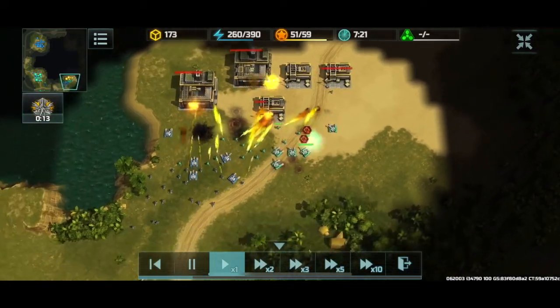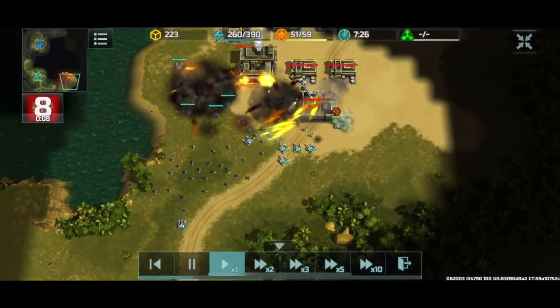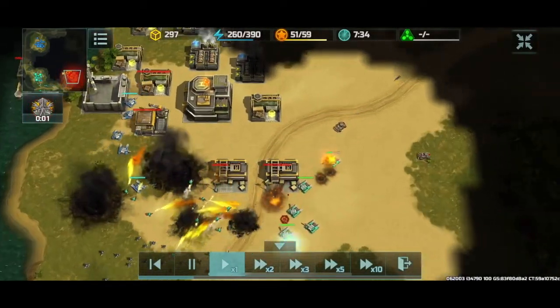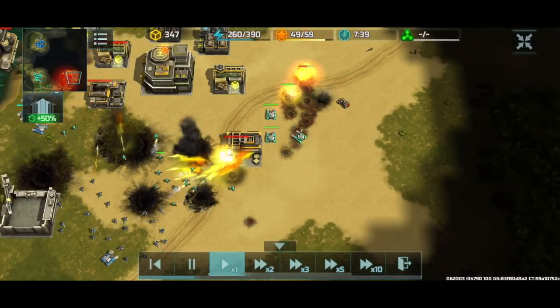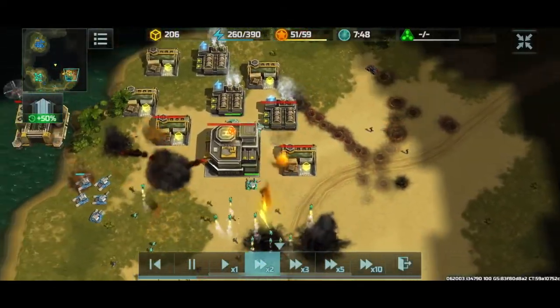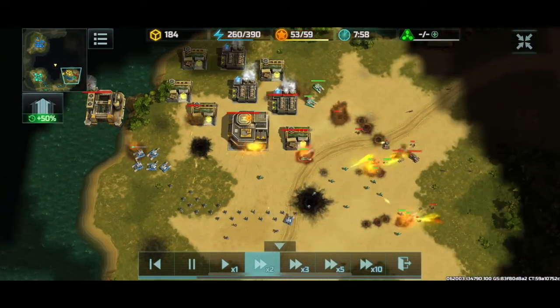The hammer tanks are dishing out damage against the buildings. Heavy assaults are hitting an assault vehicle factory — yellow's going to lose it. Red is desperately trying to reinforce here, bringing in some armadillos and snipers, but my hammer tanks are countering the armadillos. We've still got plenty of momentum on our side.